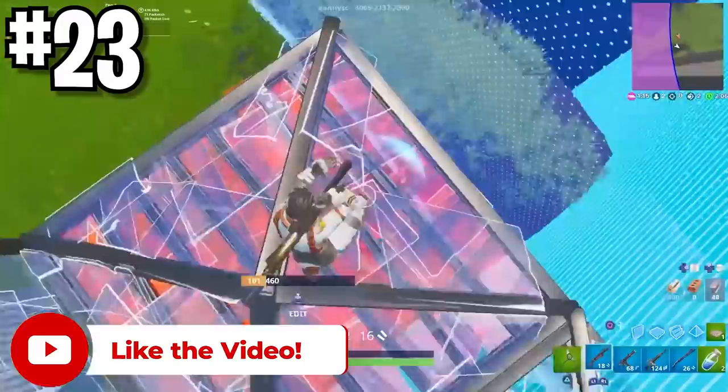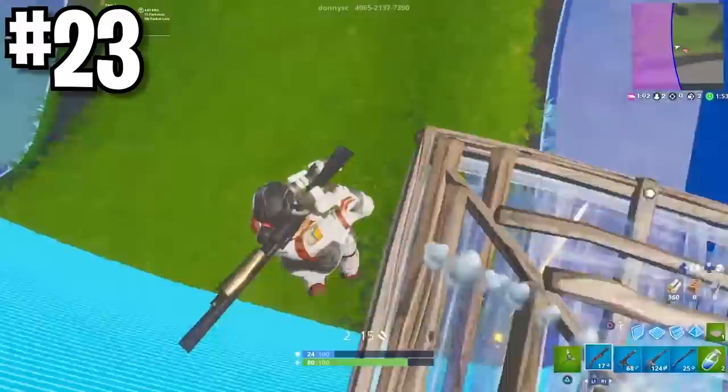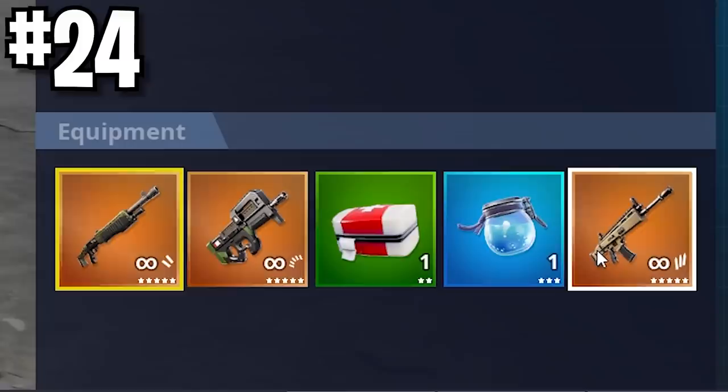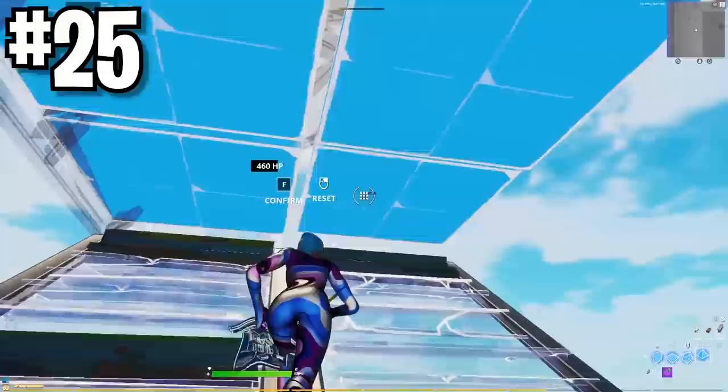If you're a controller player with no paddles, you should force yourself to get used to R3's jump. This gives you the most optimal jumping binds in the game, allowing you to jump and turn while shooting. Nothing beats claw though. Always put your heals or consumables to the right on your inventory slot when you're on keyboard. When you're on controller, you want your shotgun in the first slot, then your SMG in the second slot, then the AR in the last slot. Heals in the middle.